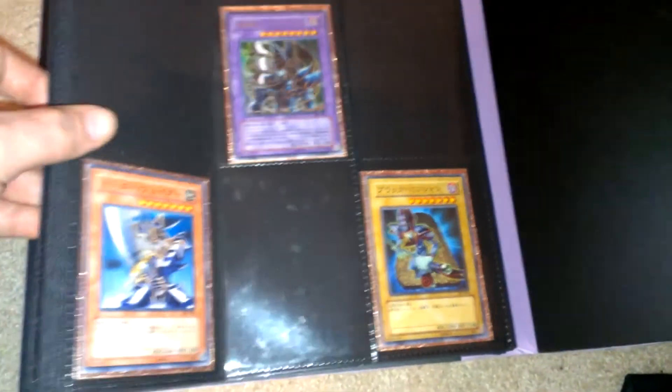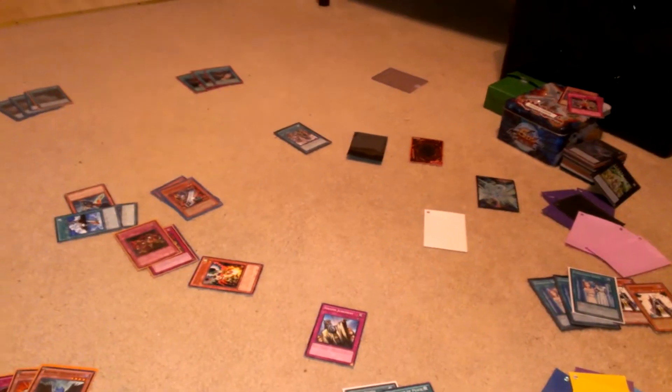Last but not least, the back page has three OCG structure decks — one of the first Japanese structure decks, comes with the Dark Palette ultra rare, all mint condition. If you guys are interested in collecting those, just let me know. I also have stacks of stuff and cards everywhere I'm trying to sort out — super Terraformings, a Diamond Dire wolf over there and more. Comment down below if you want anything. Peace out.